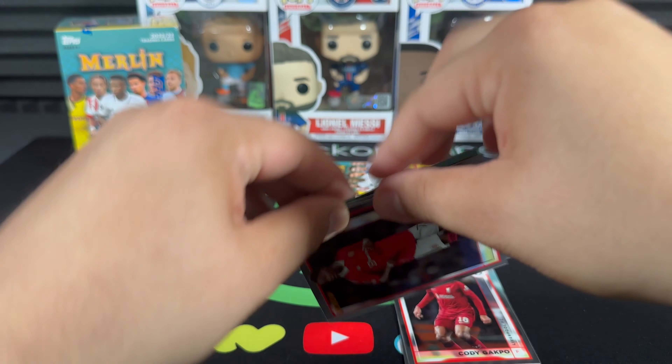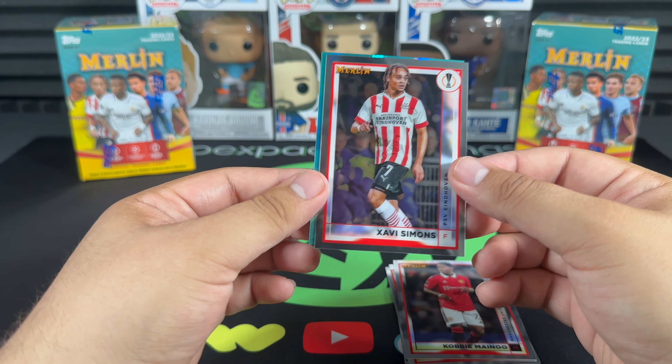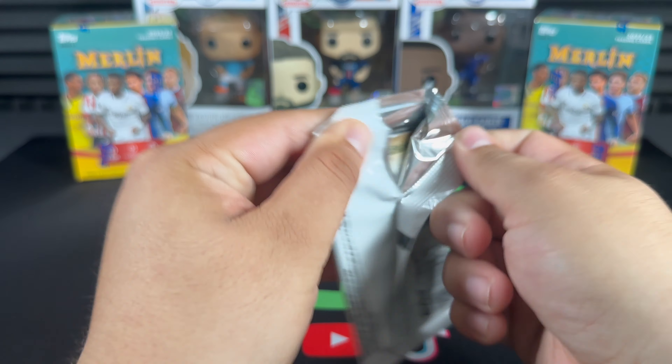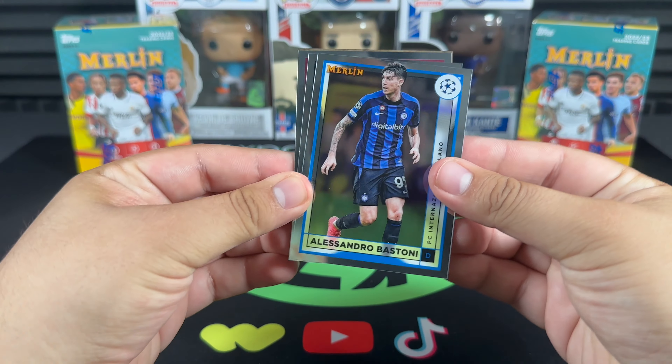We get a rookie Omar Marmoush aqua prism — the rookies we'll sleeve it up. Jumping into the next pack, we get Bastoni.